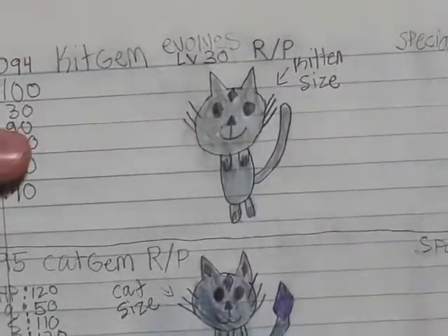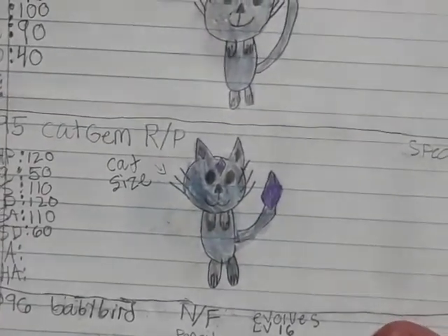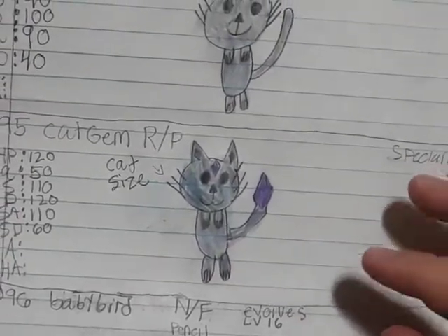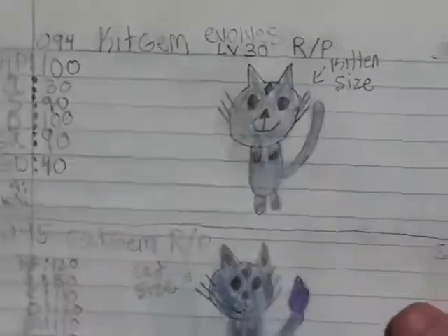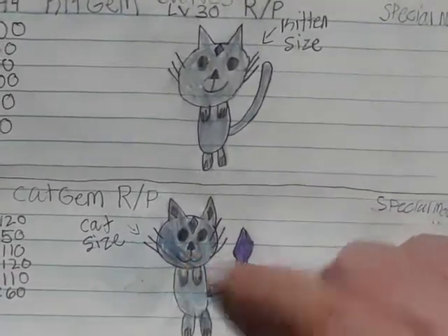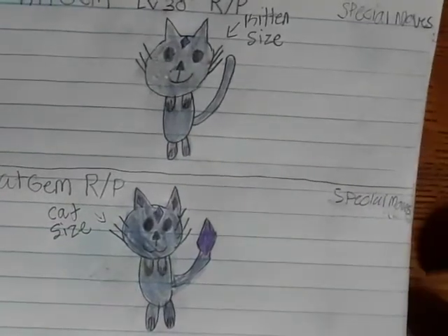Kit Gem, which is kitten-sized. And Cat Gem — gotta Cat Gem all! That's gonna be a meme when this comes out, hopefully if I even make it. I want to change the mouth for the first evolution too, it's like a W somewhat. Tell me in the comments if you spot the difference — I'm not going to tell you, just spot it.